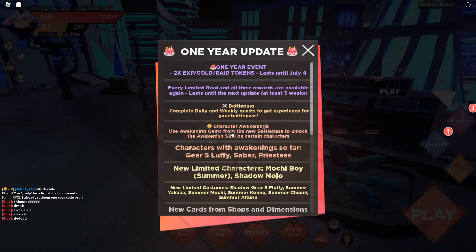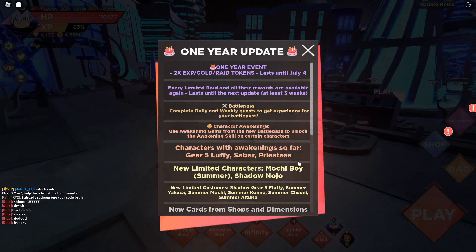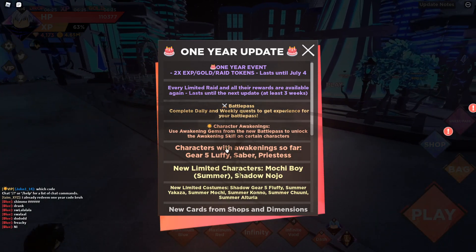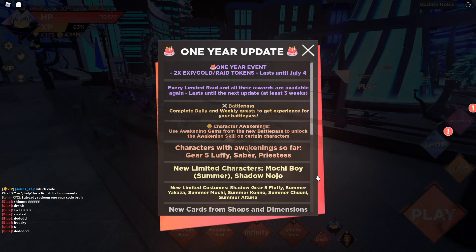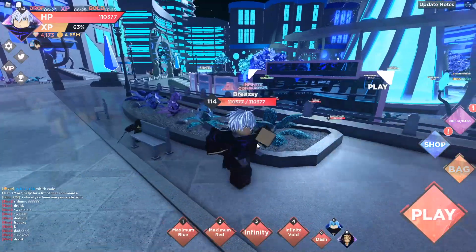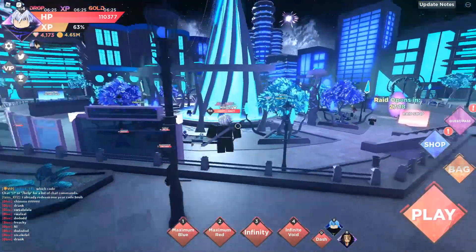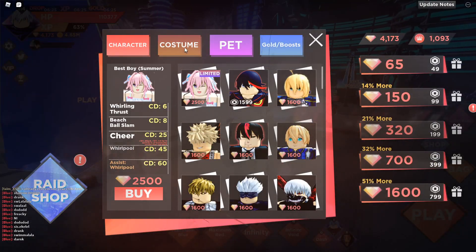Characters with awakenings so far are Gear 5 Luffy, Saber, and Priestess. There's also a newly made character, Munchie Boy, Summer, and Shadow. Newly made costumes too — that's Shikuki. New raid tile as well. The one year anniversary lobby looks quite nice.